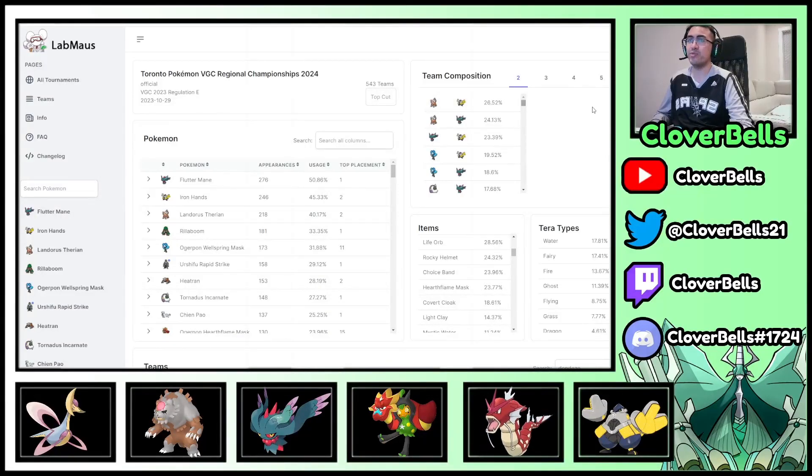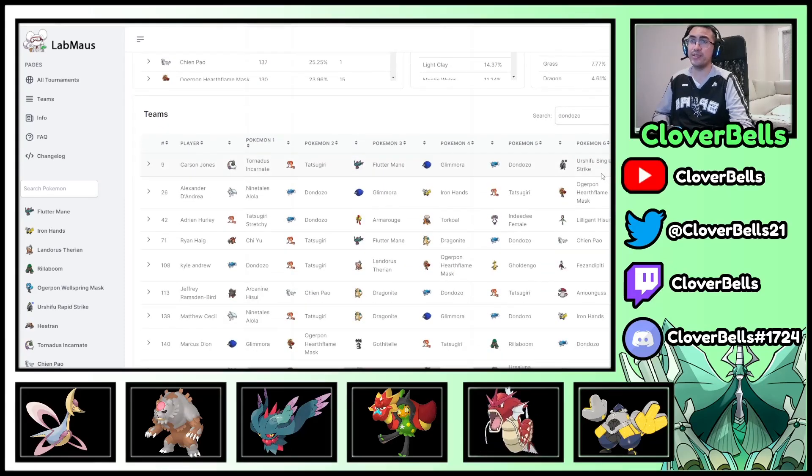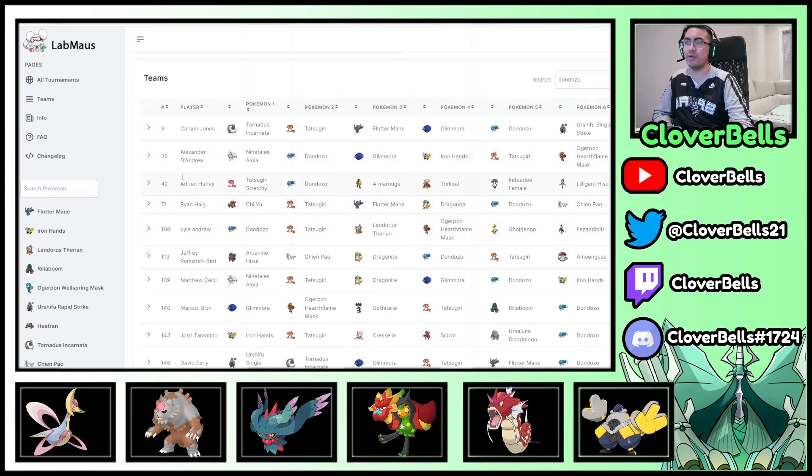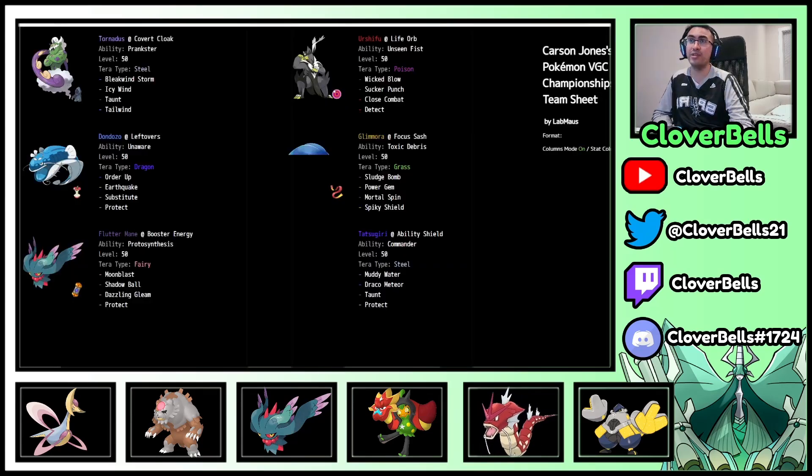Let's go into the LabMouse website and look at some other team compositions. I wanted to look at how Dondozo did in this tournament — I always like to keep tabs on it to see whether I need to continue respecting it. Going up to the top 128, which is the CP mark: 6 Dondozo teams within the top 128. There was one at number 9 and another at number 26 that I'm interested in.